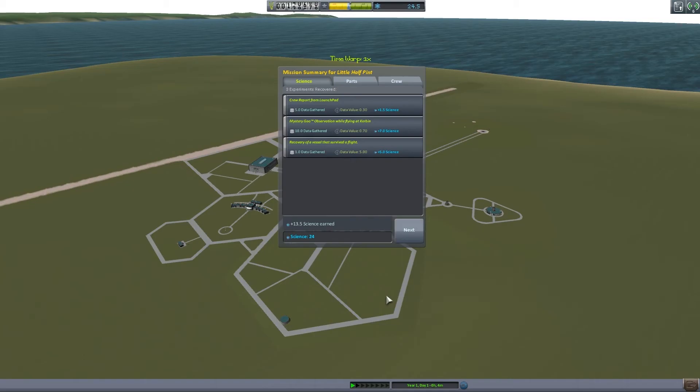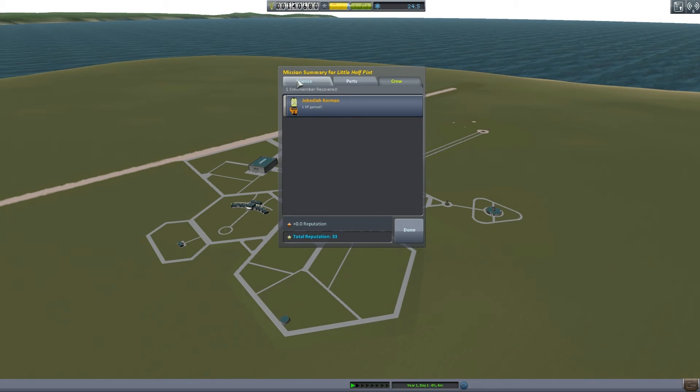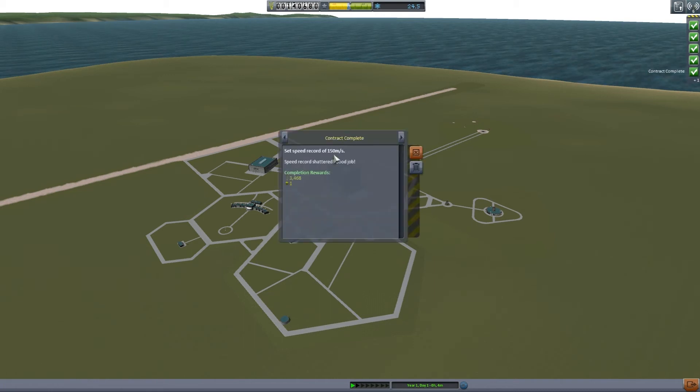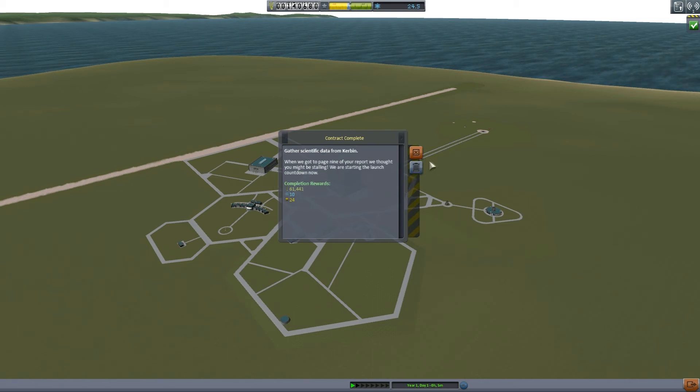Upon recovering the vessel, that ends this particular flight. We got some science points — a total of about 24, 1.35 science points, and I believe additional ones from the contracts we took. We got some parts back, some funds back, and we got our crew who increased in reputation. We got check points for different contracts we completed — rewards for a speed record, launch your first vessel, altitude record, as well as gather scientific data from Kerbin. We got a lot of funds for that — very nice!